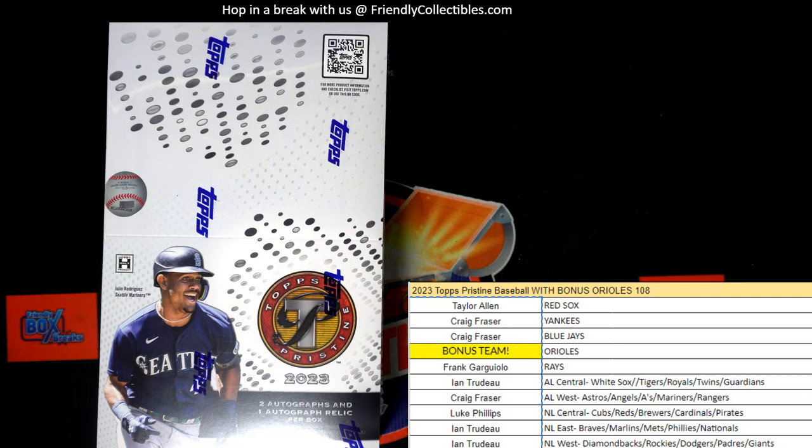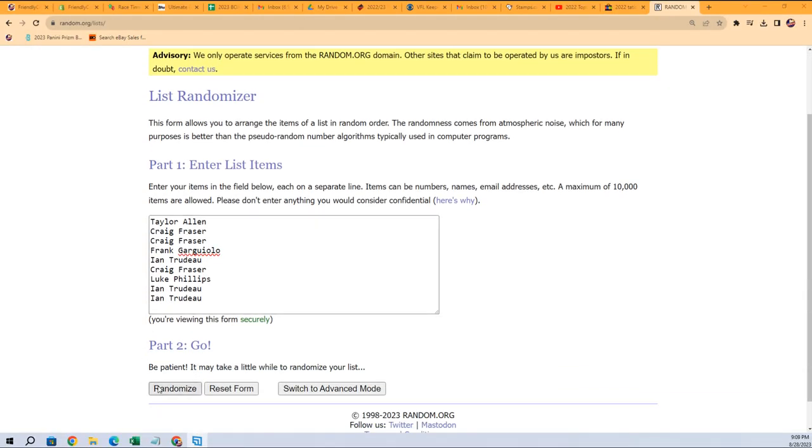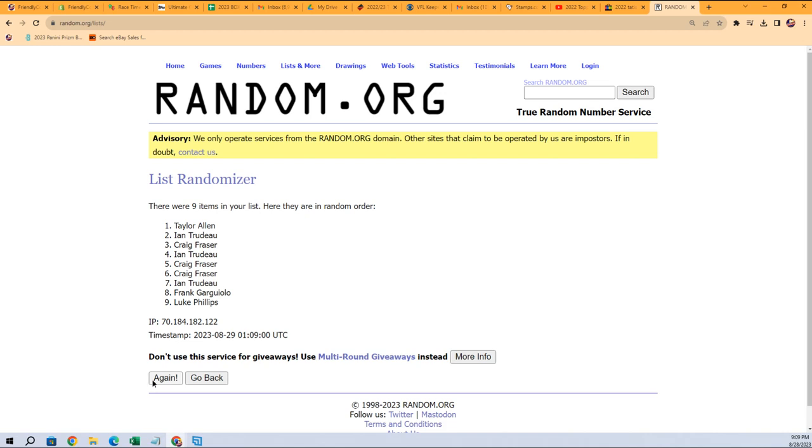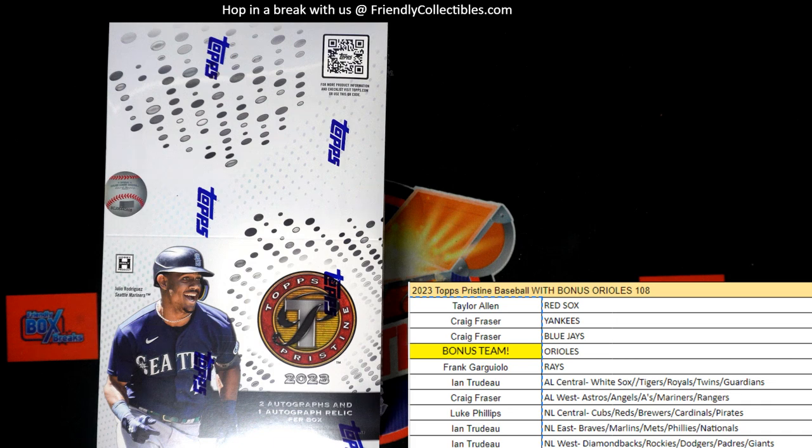The first thing we're going to do is random off the Orioles. Let's go right over here to random — we're going to go seven times through. Guy in spot number one after seven gets the Orioles: one, two, three, four, five, six, and seven. Taylor A, you walk away with the Orioles in this one. Congratulations Taylor A — we have the Orioles.